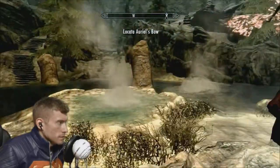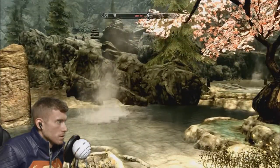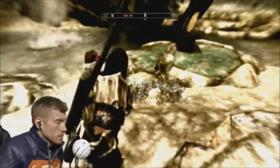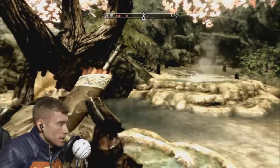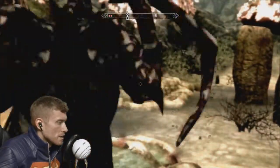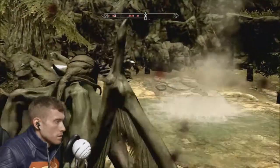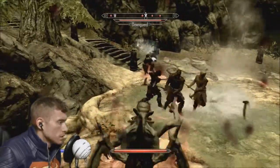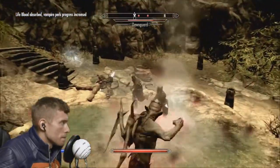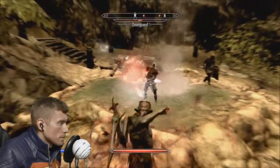Touching the sky. Locate Ariel's bow. Why did I change to first person? Prepare to meet your maker. Give me your life energy. I have no idea how close I am to being a cook.